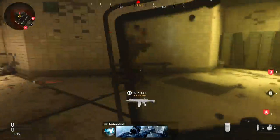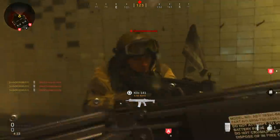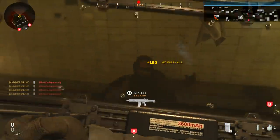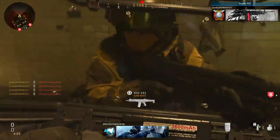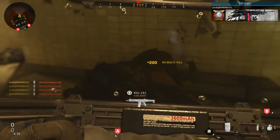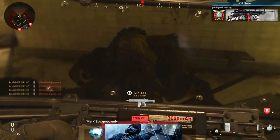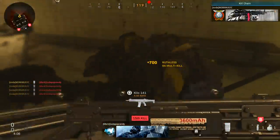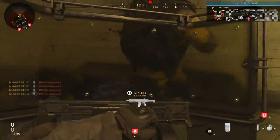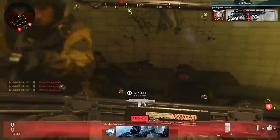Starting with the riot shield — I want to take the time to apologize because I don't have a riot shield quad feed for this video. I do believe a riot shield quad feed is possible, but it would be extremely difficult. You have to be playing hardcore since that's the only way to get a one-hit kill with it, and there are no attachments to increase its melee speed — it's very slow, only one hit per second. So it's basically impossible unless you're playing against brain-dead enemies. I tried on Shoot House but it was still too difficult. Instead I'm showing some spawn trapping with the riot shield on Gulag Showers.